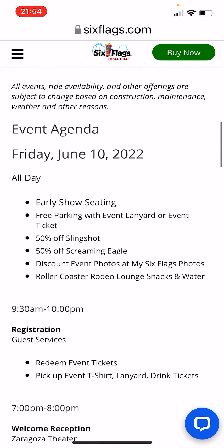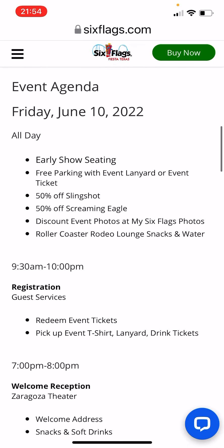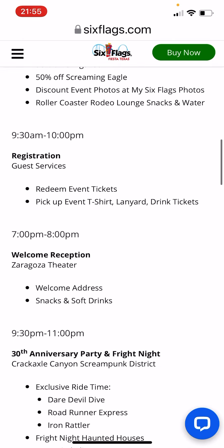Friday, June 10th, 2022 — all day we're going to have early show seating, free parking with event lanyard or event ticket, 50% off Slingshot and Screaming Eagle, discount event photos, and lounge snacks and water. From 9:30 to 10 PM they are going to let people redeem their event tickets, pick up their event t-shirt, lanyard, and drink tickets.